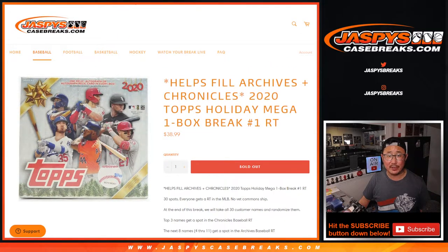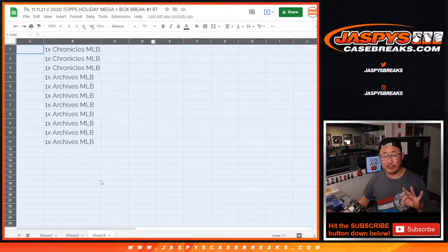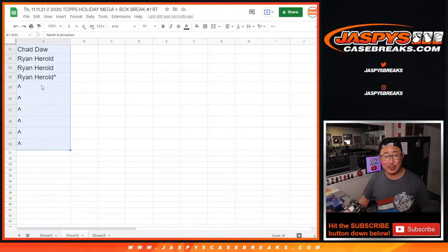Those will be in separate videos. There are three different dice rolls in this. First, we're going to give away six spots, so if you bought a spot, you got a chance at extra spots. The second dice roll will be for the break itself, and the third dice roll will be for the giveaways.